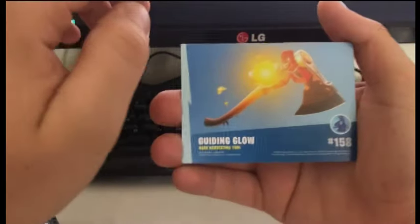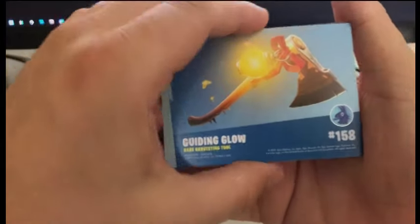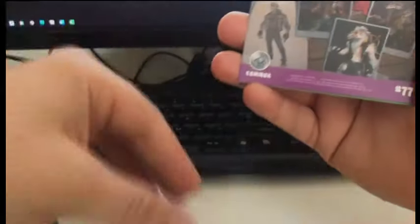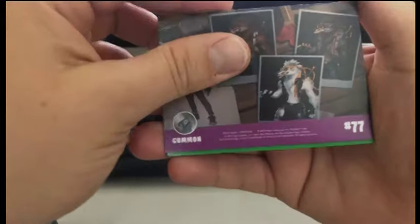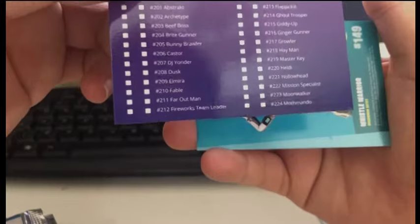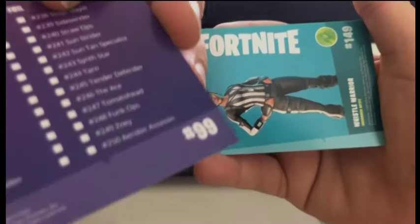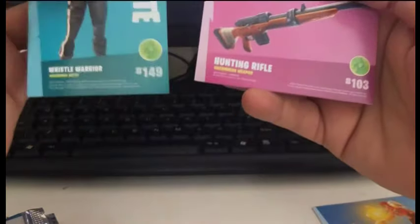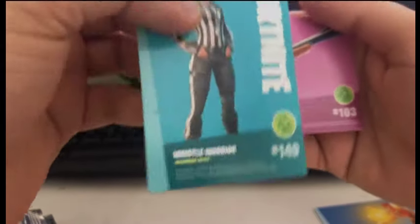I don't actually play Fortnite myself — I used to but I prefer PUBG, so burn me for that. Let's have a look: gilding glow, oh common. All right, so that's a rare. There we go: rare, common, common, a checklist — another 99, no idea. That's one side. We've got an uncommon and an uncommon outfit.